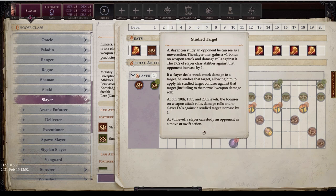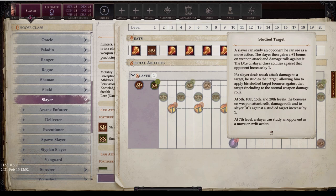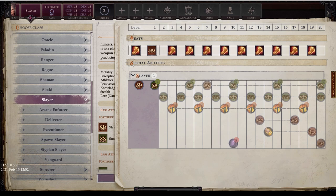If a Slayer deals sneak attack damage to the target he has studied, he can apply his studied target bonus including the normal weapon damage roll. The bonus on weapon attack rolls, damage rolls, and Slayer DCs increases by one at 5th, 10th, 15th, and 20th levels — eventually reaching plus five. At 7th level a Slayer can study an opponent as a move or swift action, meaning you can study and then start attacking in the same turn.